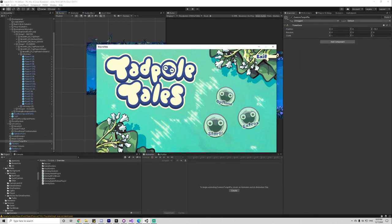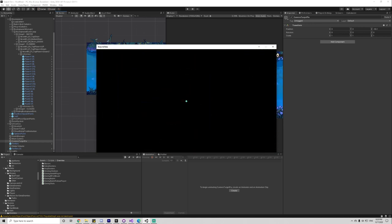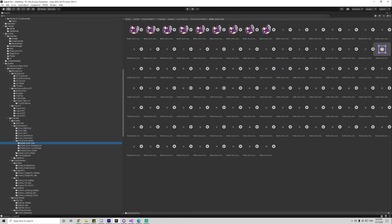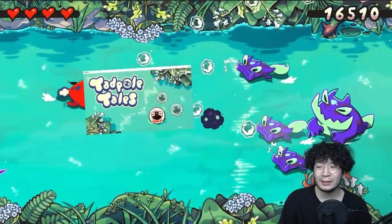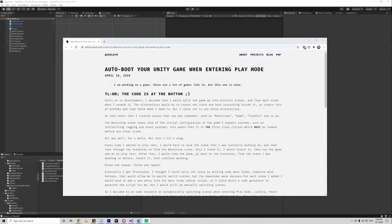I then started testing a build and stumbled upon a huge problem. From main menu to gameplay, the game takes about 10 seconds to load — that is not okay. This is probably because of all the textures the game uses. I couldn't let it stay like this, because it would not only confuse the player, it's just very annoying.